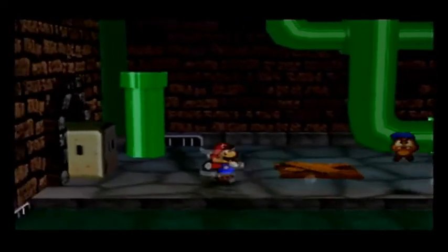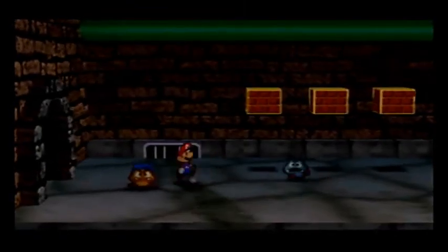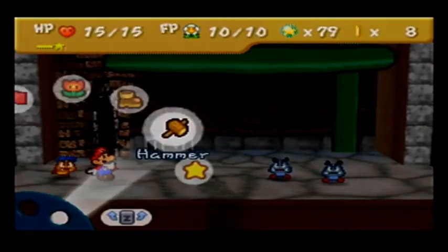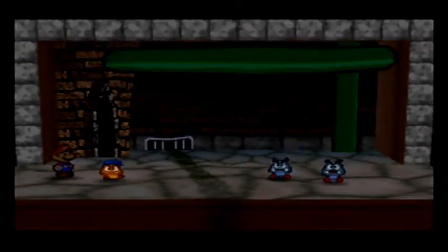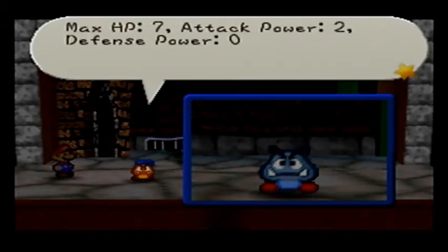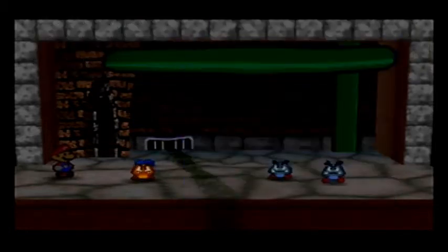This is the Toad Town tunnels, aka the sewers. There's not a whole lot we can do here, but we can go this way. These are indeed blue Goombas — or to be more precise, Gloombas! This is a Gloomba! Gloombas are nasty Goombas who live in the Toad Town tunnels. Max HP 7, attack power 2, defense power 0. They're stronger than ordinary Goombas, but you can take them. Hopefully.